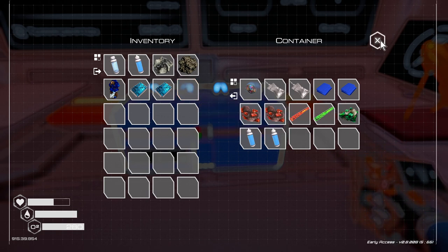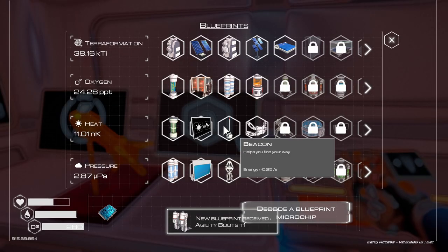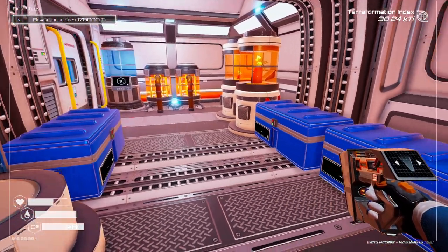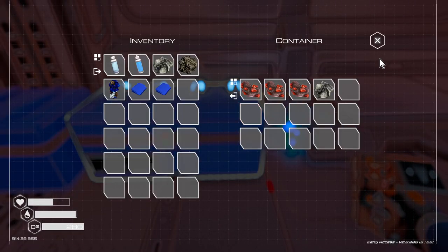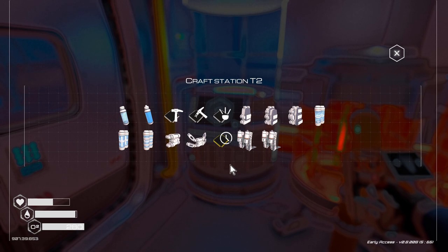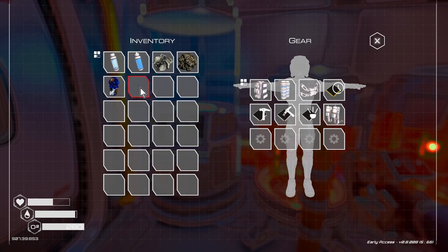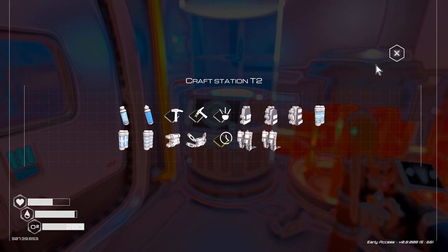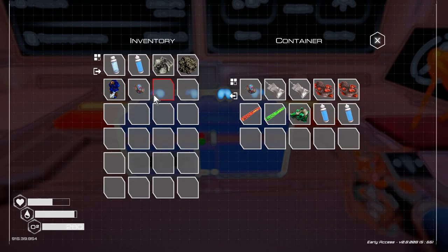We'll drink that and open up these blueprints. Decode these chips here — some agility boots, and agility boots too. We can make the first one. Not going to have enough cloth for the next one though. We need cloth and super alloy. We've got one super alloy there and one there.